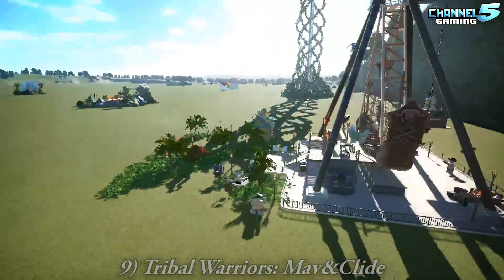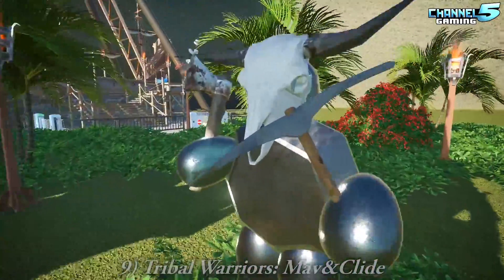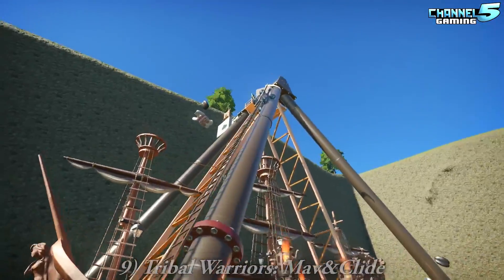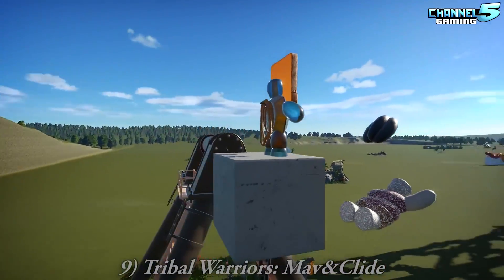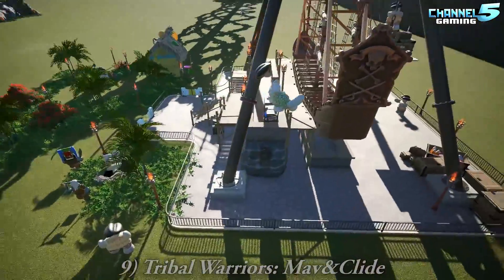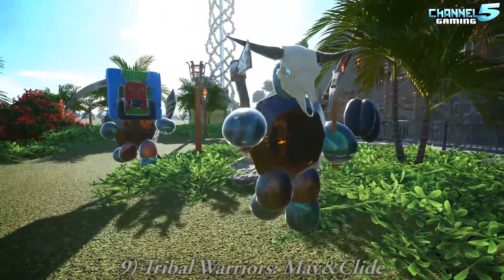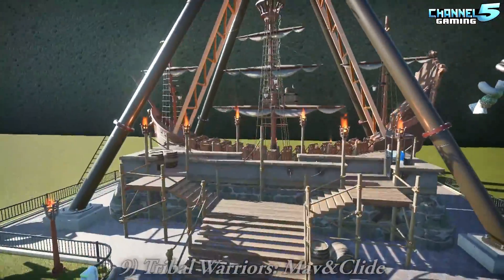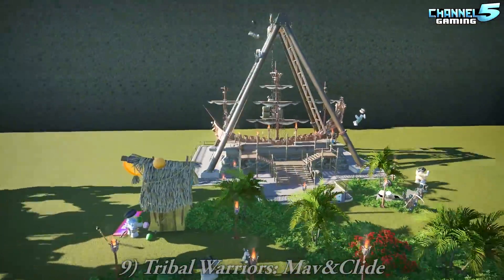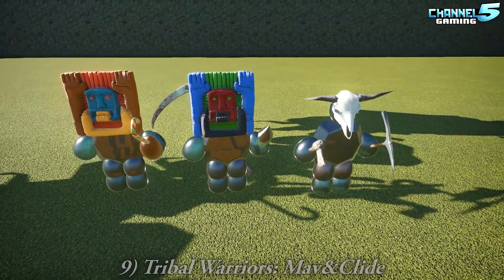Tribal Warriors by Mavin Clyde. Oh, it's the fat guys we saw last time. Is there a guy falling off the ride with his head coming off? Either they're dying or being pushed off — there's another one on the other side, near the ground. He lost an arm! I like these masks, and I like that they're running. Are they tossing somebody in the grave right there? We asked for weapons of war — this is what we get.